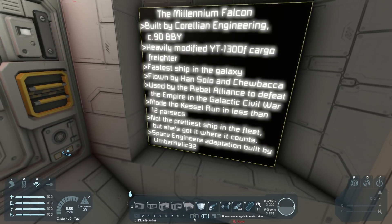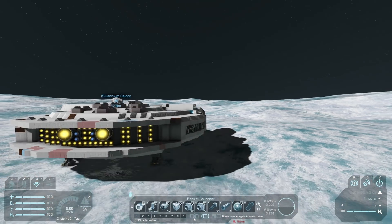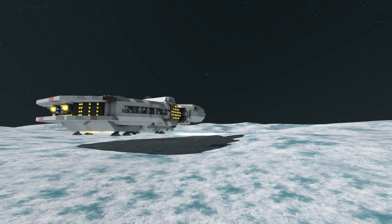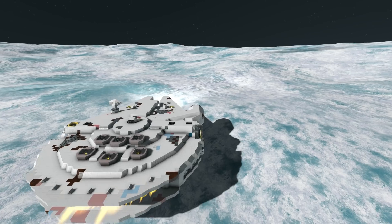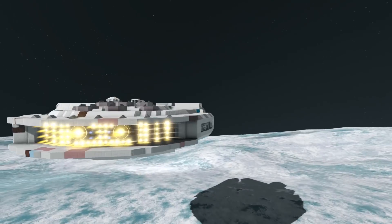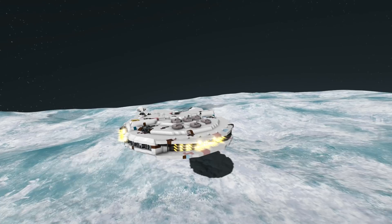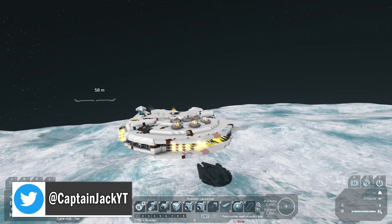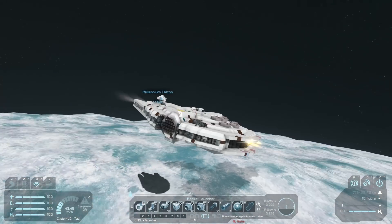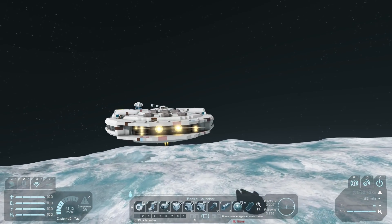Space Engineers adaptation built by Limbo Relic32. Let's jump in and see where we go. Our landing gears are locked and extended — if we rise up, we can then retract our landing gears. They look awesome being retracted, and we can jet off. The sim speed is very low in this world — I may have just crashed it slightly there. The sim speed is rather low — I think it's because of the small blocks. We have our atmospheric engines which obviously don't make a difference here. We turned them off — we'll turn them back on, we might need them.